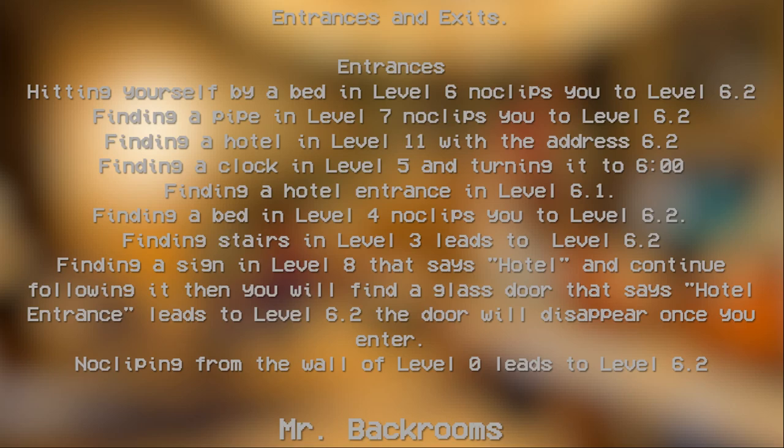Finding a hotel in Level 11 with the address 6.2 will bring you to Level 6.2. Finding a clock in Level 5 and turning it to 6 o'clock will work. Finding a hotel entrance in Level 6.1, finding a bed in Level 4 — Level 4 no-clips you to Level 6.2. Finding stairs in Level 3 will no-clip you to Level 6.2. Finding a sign in Level 8 that says 'hotel' and following it will lead you to a glass door saying 'hotel entrance,' which leads to Level 6.2. The other doors disappear once you enter.